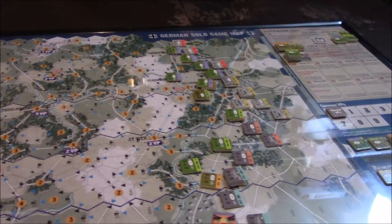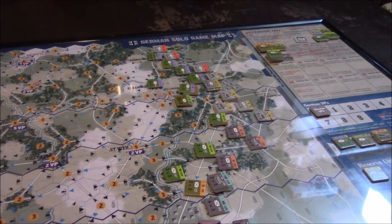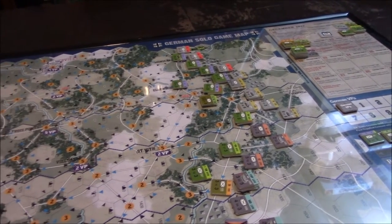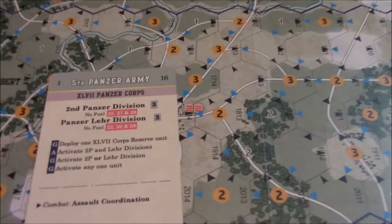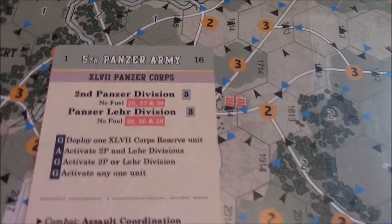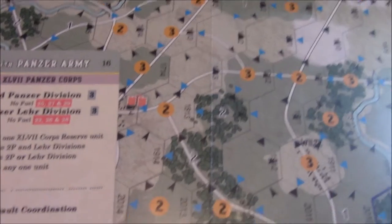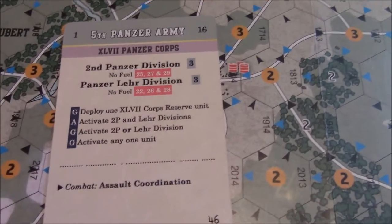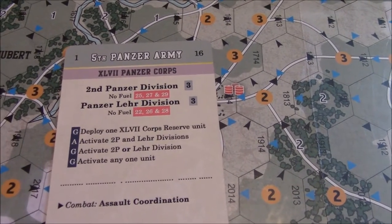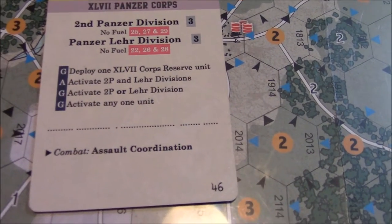I'm basically at the German command phase. I'm going to play a card — the Fifth Panzer Army. These cores would be out of fuel on days 25, 27, 29, or 22nd, 26, and 28, meaning mechanized units wouldn't be able to move. But that doesn't apply right now because I'm on the 16th. I have a few options but I'm going to go ahead and activate one unit.